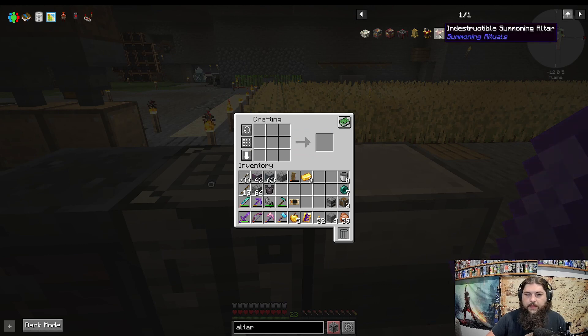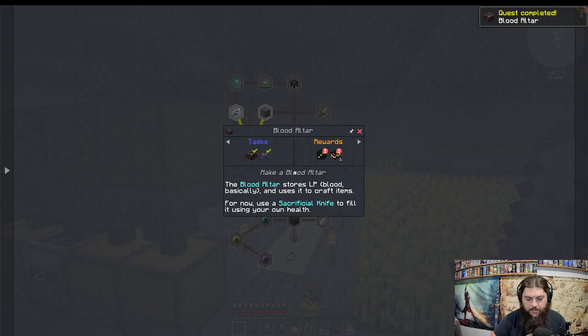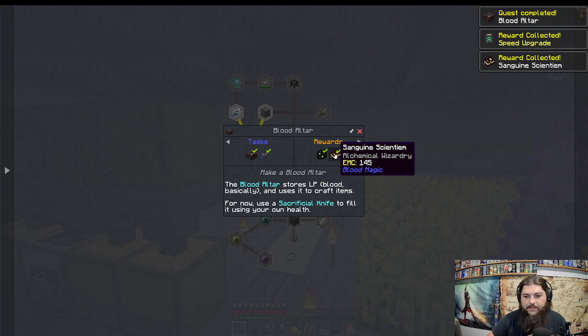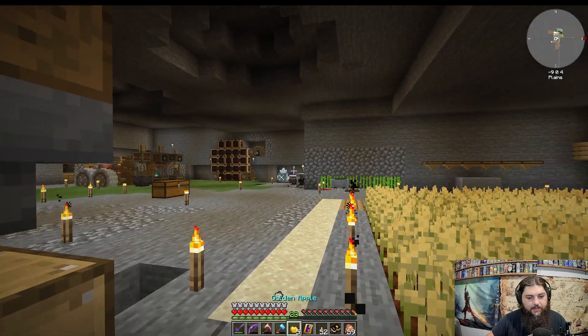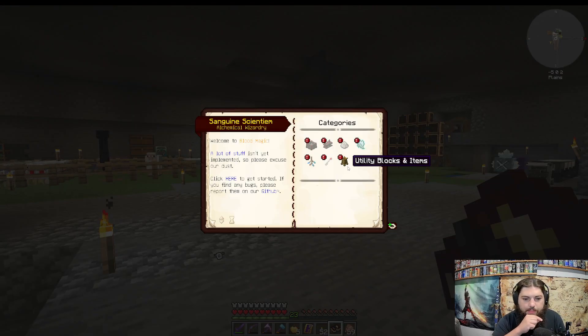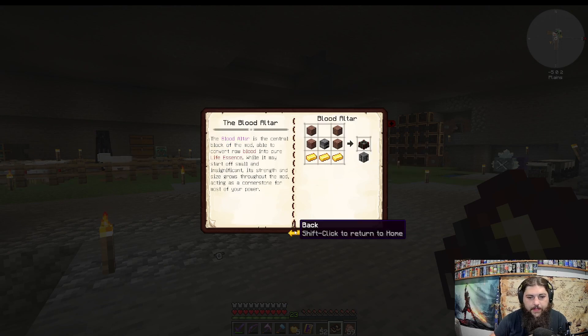Alright, so I think I have everything I need — you need stone, a furnace, and gold, and we have a blood altar. Bam! Oh, I got the Sanguine Scientium — I'm nervous about that. A lot of stuff isn't implemented, so please excuse our dust. Click here to get started; if you find these bugs please report to GitHub. The blood altar — we have that. Central block of the mod, able to convert raw blood into pure life essence. It may start off small and insignificant in strength, but size grows throughout this mod acting as a cornerstone for most of your power.